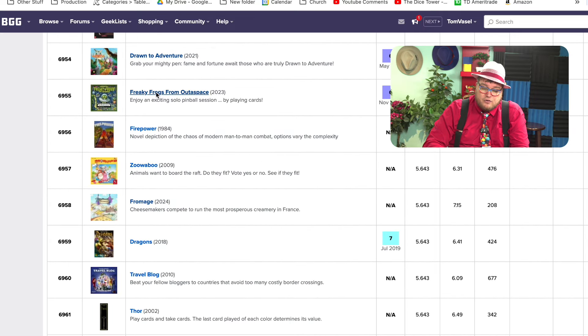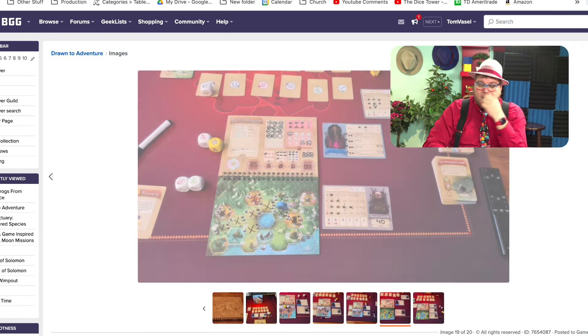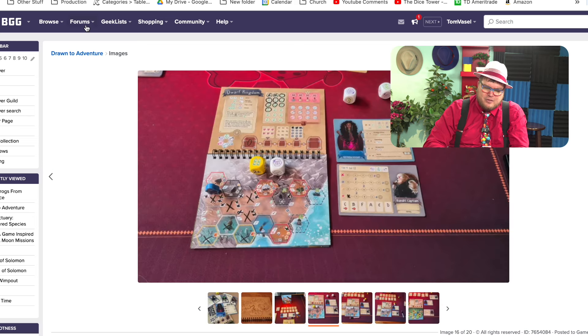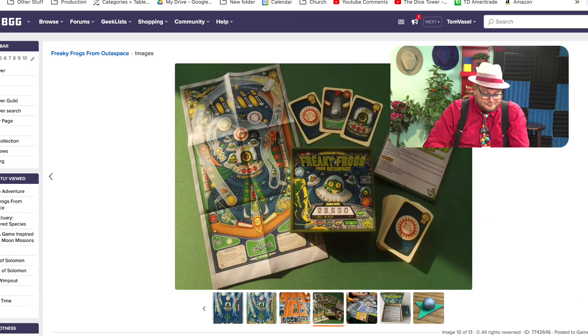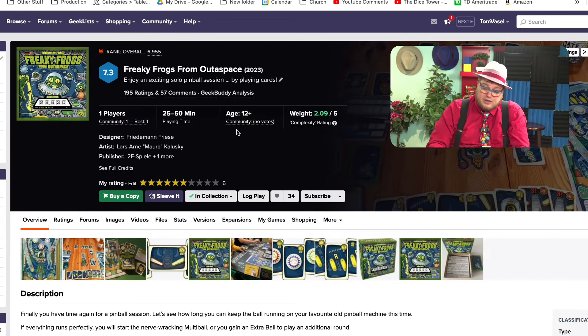We have Drawn to Adventure and Freaky Frogs from Outer Space. Drawn to Adventure is a mini game that came with one of the bigger games from the Final Frontier — you can see Micho's artwork, but it was just okay at best. Freaky Frogs from Outer Space is Friedmann Friese's pinball game — and it definitely has the feel of pinball. It's crazy how you get the feel of pinball from just playing a bunch of cards. That said, I don't know why I would play this game over just playing actual pinball. It's weird.